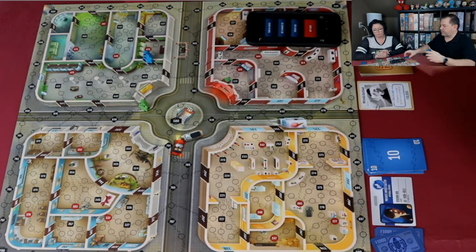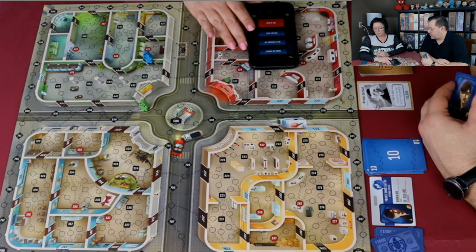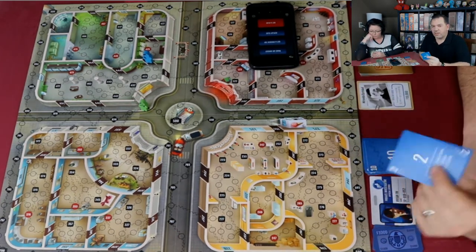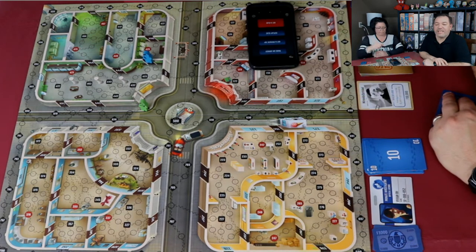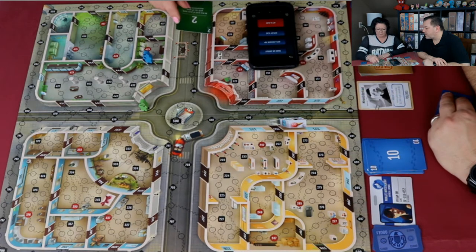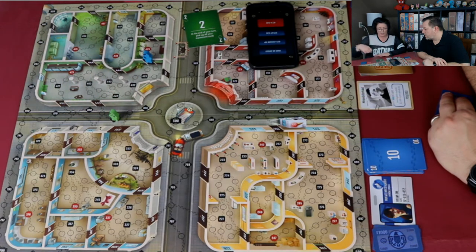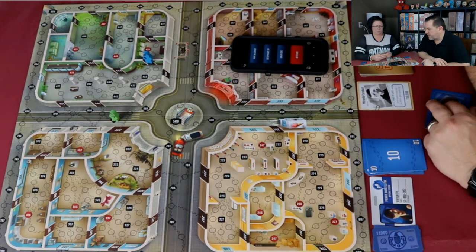Joe ends his turn and it's Kim's turn. The clue sequence is crime, walk, door. Kim expects this one to be longer to solve since they're down to low movement cards. Kim plays her two-movement card, can't get in the building, picks up her cards, and passes the device back to Joe.